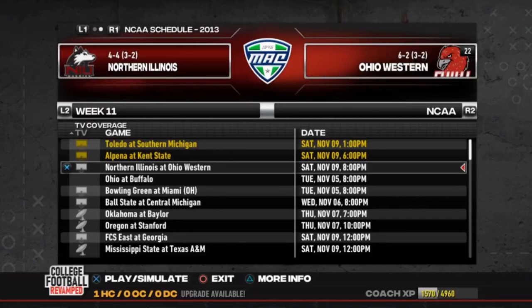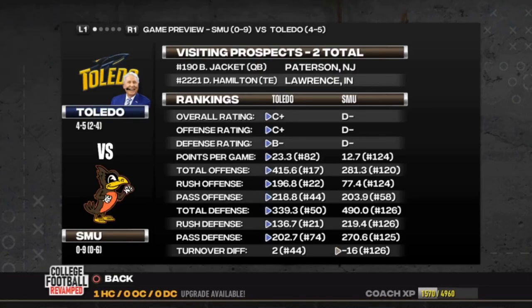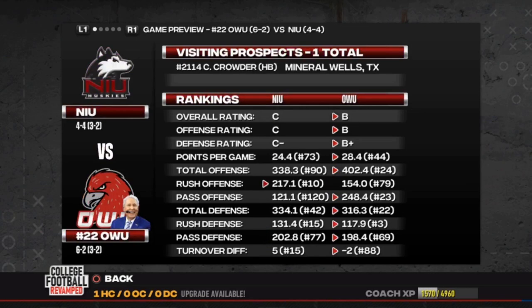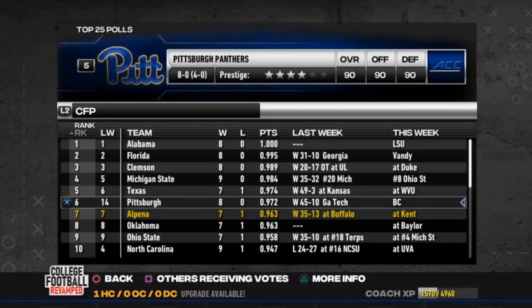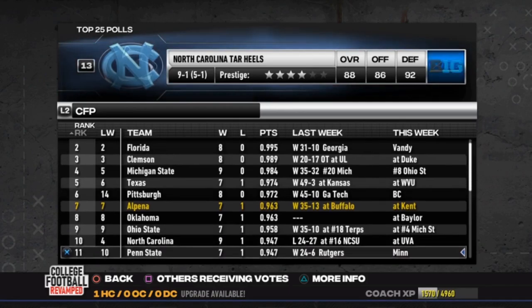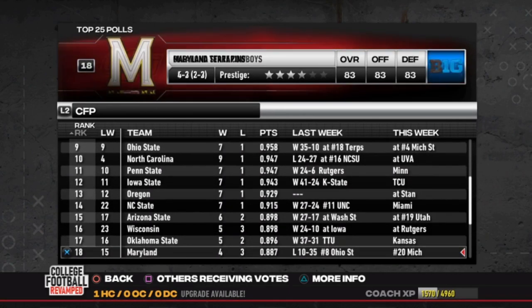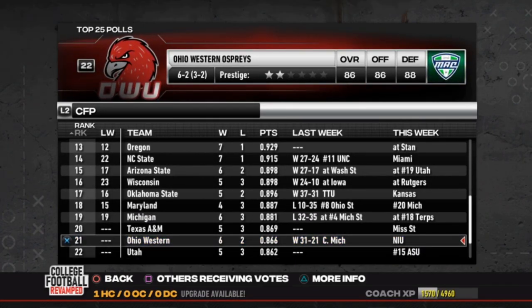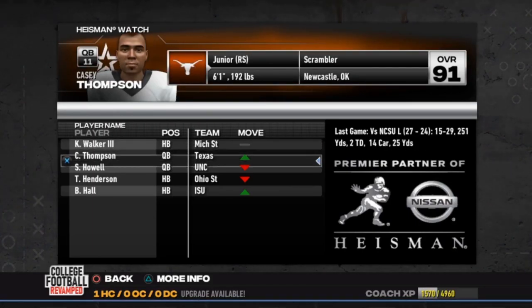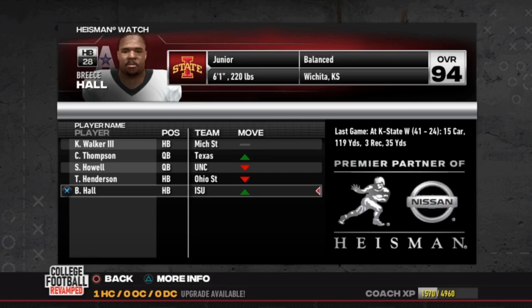Let's take a peek ahead at Week 11. Toledo vs. Southern Michigan — kind of a rivalry game geographically, and with our ranked offense, the chances aren't great. Basically a MAAC East championship game with Alpina vs. Kent State. NIU vs. OWU, with Ohio Western needing to rebound in a big way. Alpina is still number 6 in the coaches' poll, 7th in the CFP, still within striking distance of the playoff.